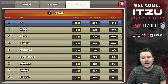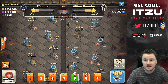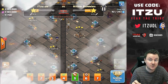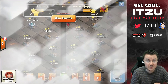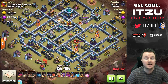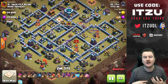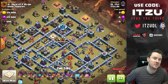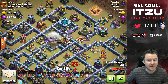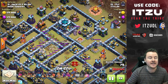That attack was pretty insane. We're now perfect — 15 stars in five wars. We're leading in triples against Killer Bunnies, and this match is really important given how close the group is. I want to show one more attack because I'm in love with lalo and zap spells. I see comments saying zaps don't work on people's bases, but you just need to learn to see the entries.